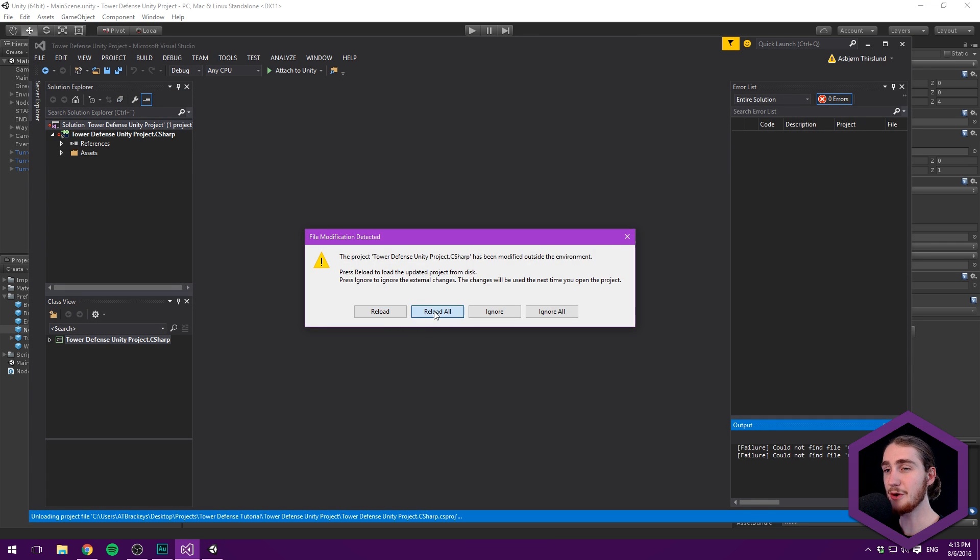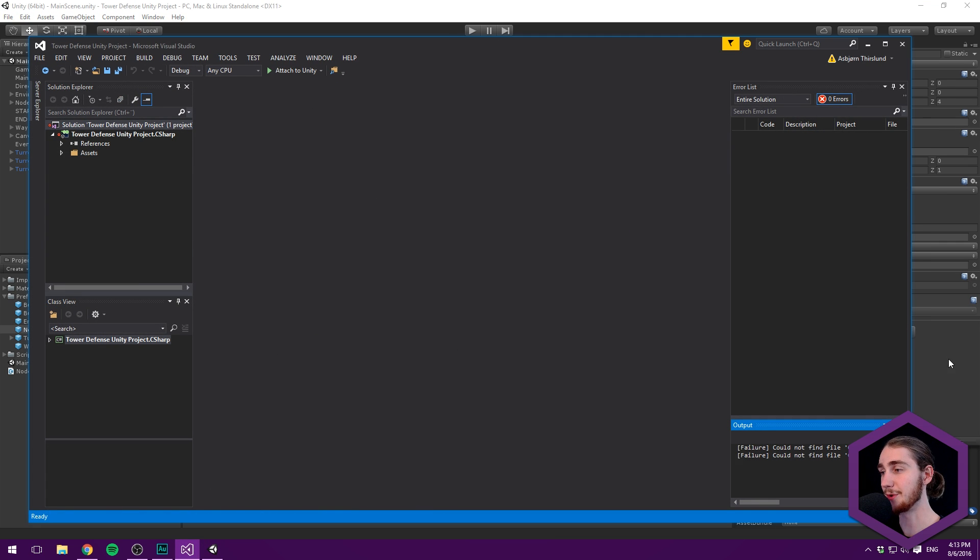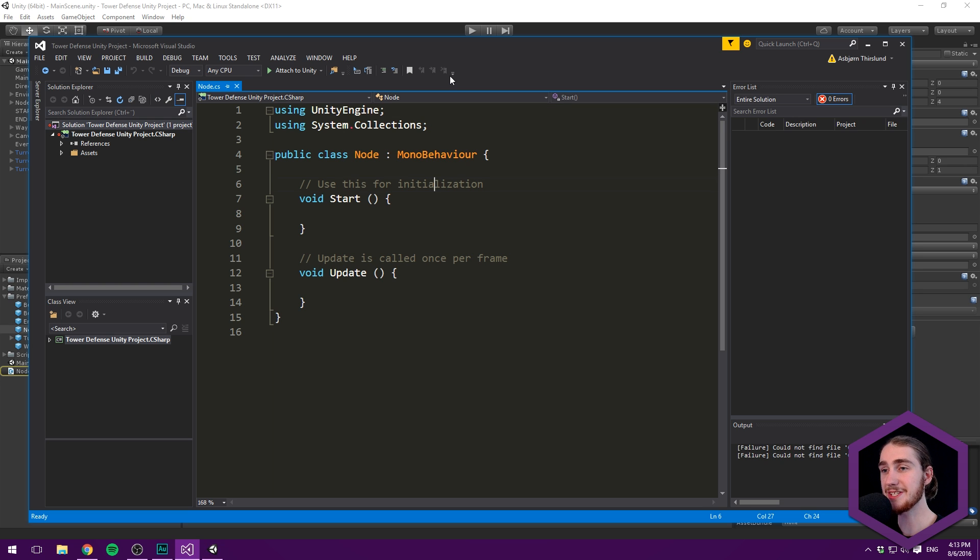The node script here is going to be responsible for keeping track of whether or not we have something built on top of that node. It will also handle some user input — it will make sure to highlight the node when we hover over it to give the user visual feedback that they can press it and something will happen. It will also be responsible for checking whether or not the player has pressed that particular node and then building something on top of it, if something isn't there already.